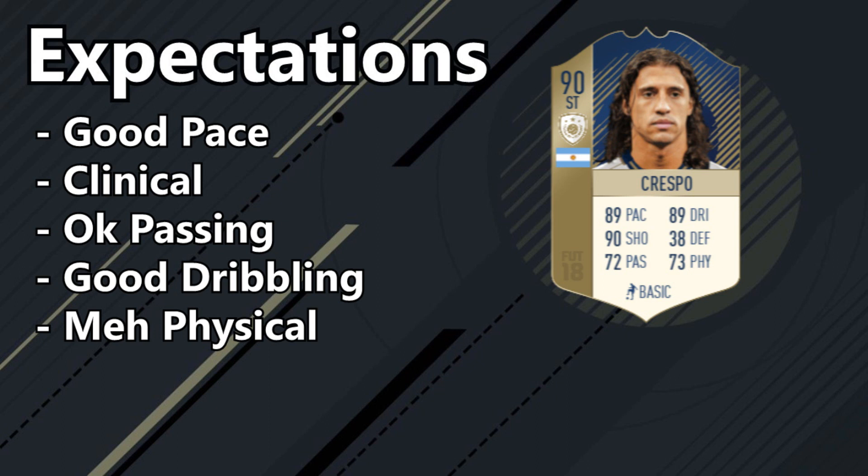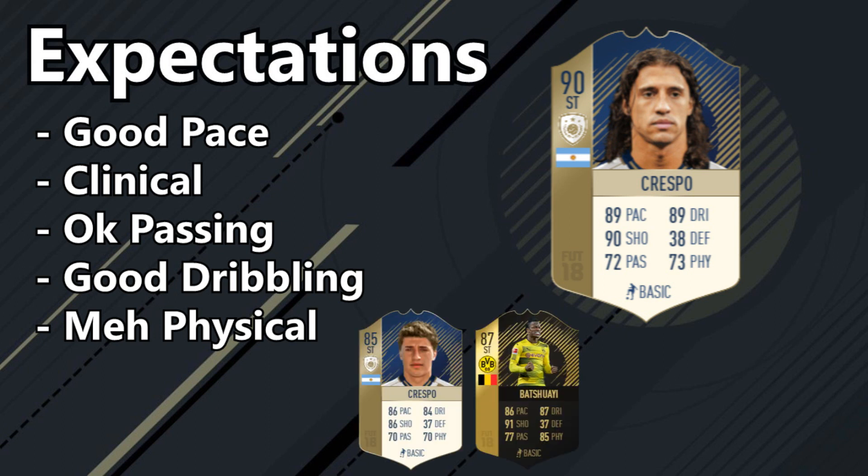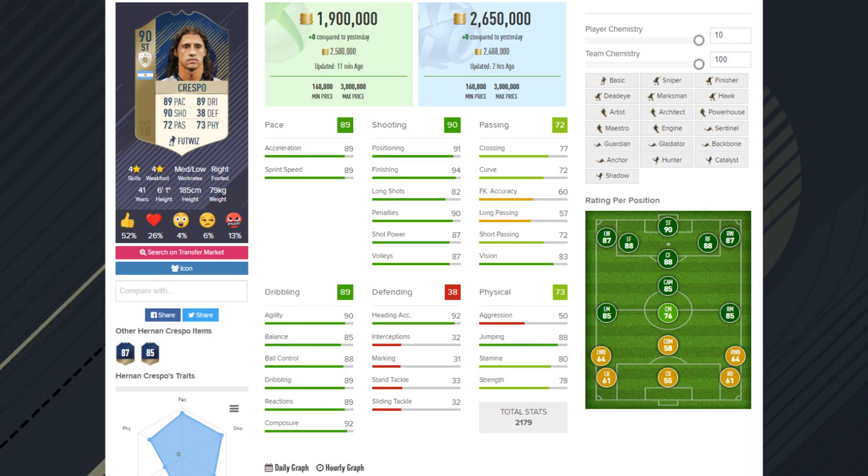What we expect is pretty much the same — good passing, clinical passing. Last time passing was pretty mediocre and poor, but good dribbling. His physicality was one of his weak points but wasn't too weak. In terms of cheaper alternatives, there's obviously Batistuta. The Crespo card I'm focusing on is his 85, and that Batistuta card which a lot of people are going to start using now for Weekend League because he's very clinical, fast, and really physical.